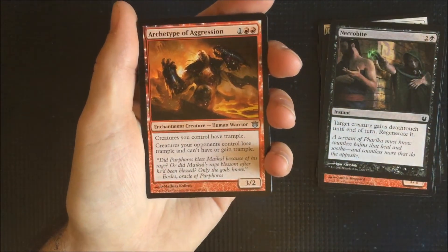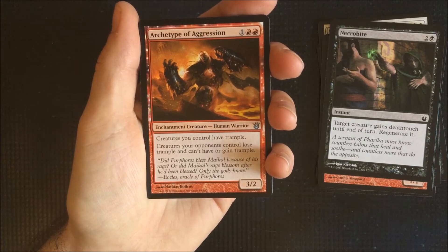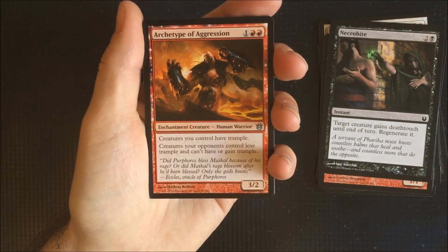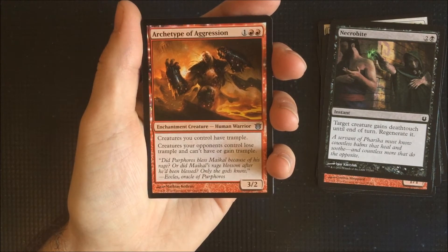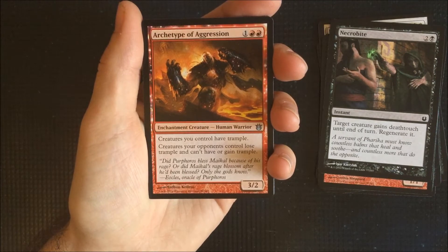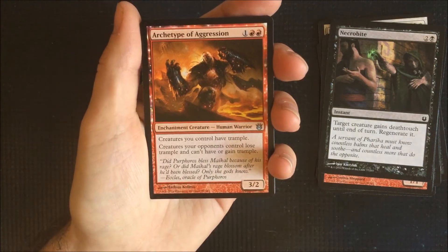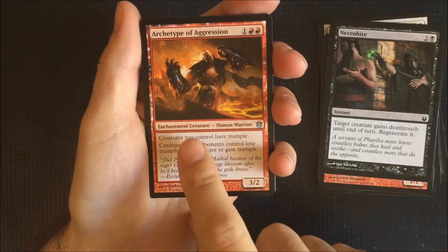Our first uncommon — one of the archetypes from the block. So every colour had its own archetype. For red we have the Archetype of Aggression here. What it does is it'll give all creatures trample while they're out on the field — different archetypes obviously give different things based on their colour. Your opponents also lose trample or can't gain it. I'm pretty sure if someone plays an archetype against you that would nullify this card, and then they would have the benefit of trample where you would lose it.